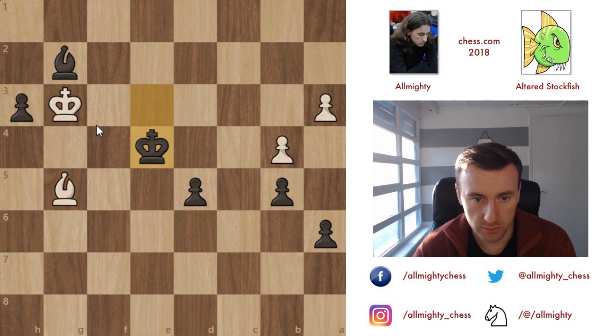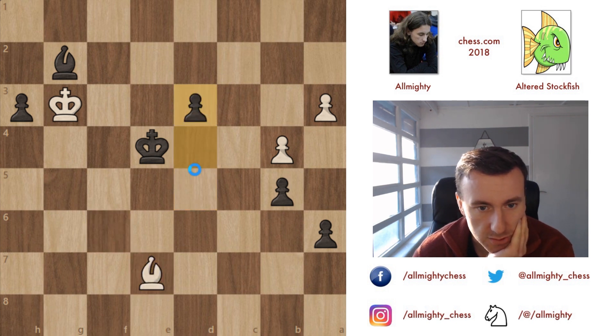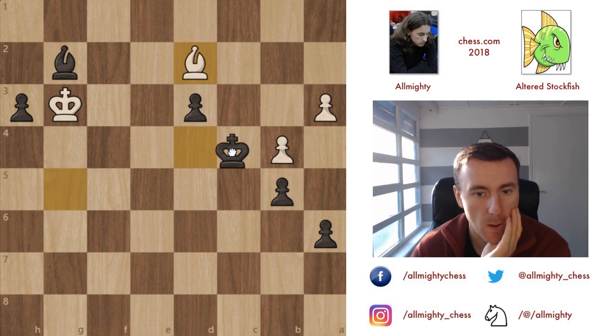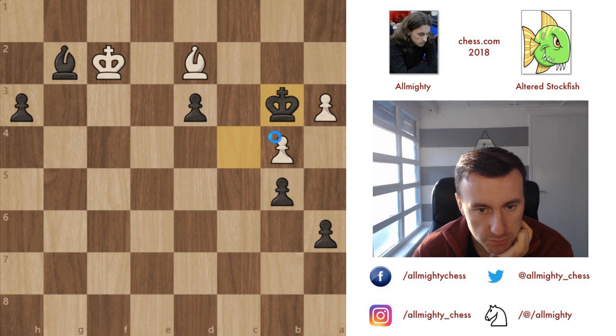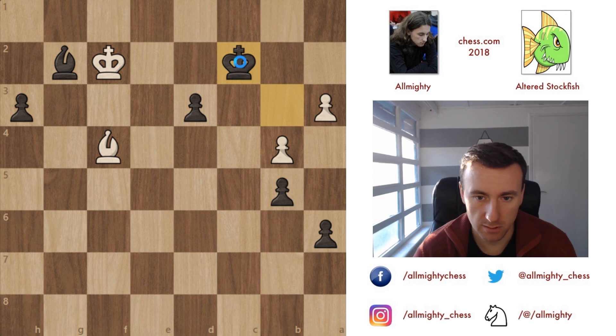Of course I'll play here — he gives a check, I'll play king to e4, he plays king to f2. I'm slowly pushing the pawns. Bishop to g5, of course, but the king comes here and he comes to c3. This is pretty much unstoppable — his king has to keep an eye on this pawn, and now I can either go for these pawns or play king to c2. I'll try to finish this game a little bit quicker.